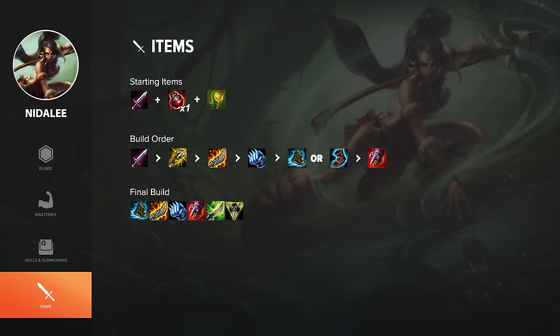For items on Nidalee, I like to start with Doran's Blade and a potion — it's a great starting item for harass. After that, if you go back to base with enough money for components for Guinsoo's Rageblade, buy that; otherwise grab another Doran's Blade or two so you're sturdier and do more damage when you trade. You can also consider getting boots early to kite champions, since in a lot of top lane matchups you'll need to kite a lot.